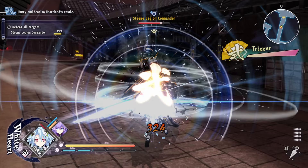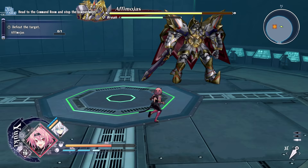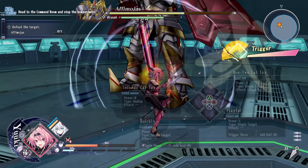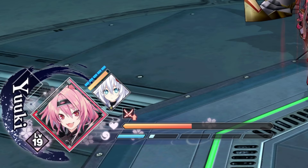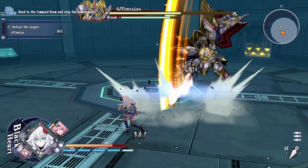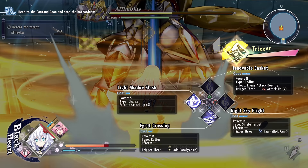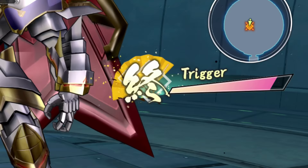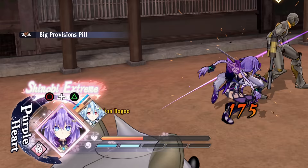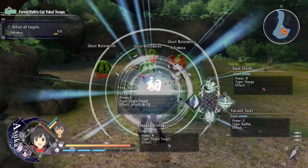L1 brings up the special attack screen, and I think this is where the game is quite clever at bringing in turn-based elements. While the game doesn't become turn-based, time does slow down when you press L1, giving you time to think. Stamina is used up with these attacks — you can monitor the amount with the sectioned blue bar by the health bar. Attacks use up one or more stamina bars, and they can have effects like boosting your attack if you string them together. Stamina regenerates quickly with just a few regular attacks, so you can use special attacks often.